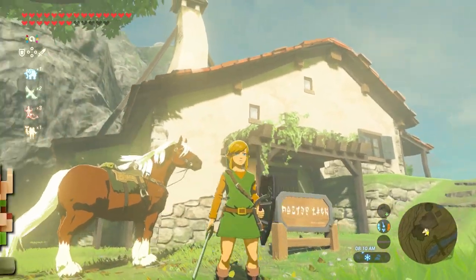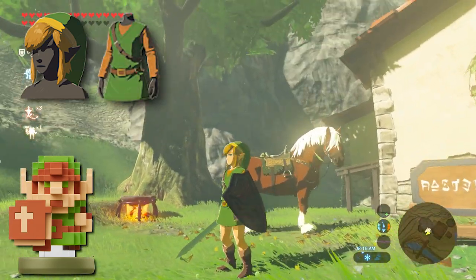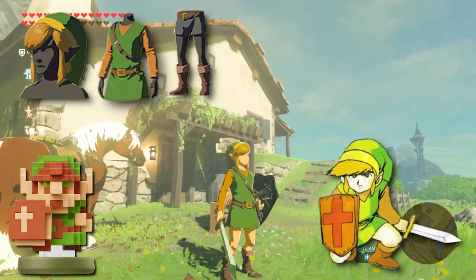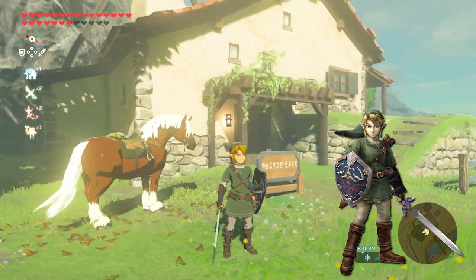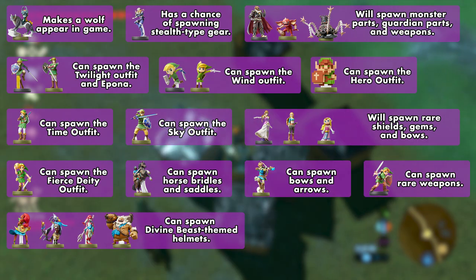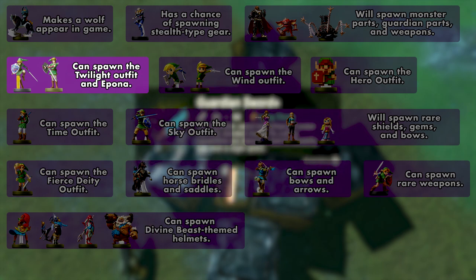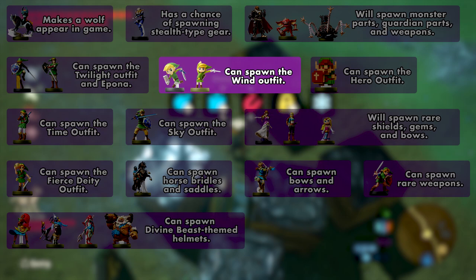Whereas if you tapped an 8-bit Link Amiibo, you'd have a chance of unlocking the Cap of the Hero, Tunic of the Hero, and Trousers of the Hero — outfits with a color palette that better resembles Link's 8-bit appearance. There are a lot of Zelda-themed Amiibo, and I've grouped certain ones together as they often offer similar rewards. For example, the Smash Bros Link Amiibo is essentially the same as the Twilight Princess Link Amiibo, and the Smash Bros Zelda Amiibo is essentially the same as the Breath of the Wild Zelda Amiibo.